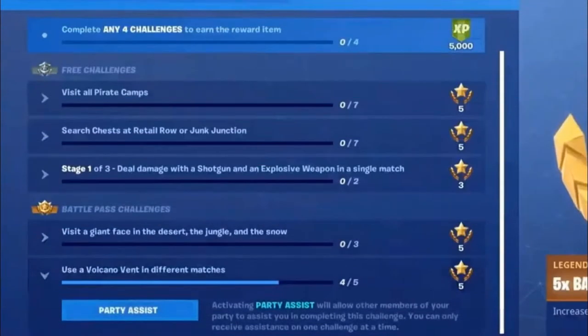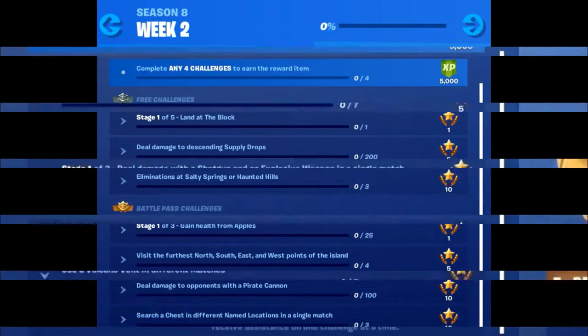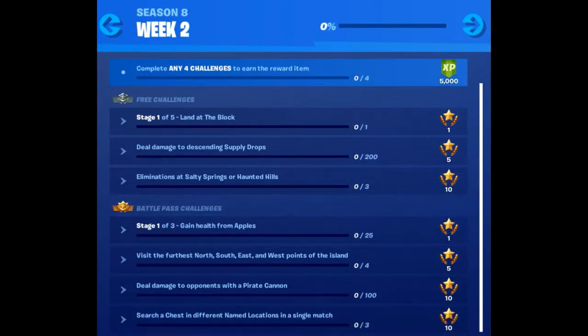You can now put challenges as your party assists, so if you struggle with one, you can complete it with other players in your lobby. Let's start by looking at an overview of the challenges before we go into the details.